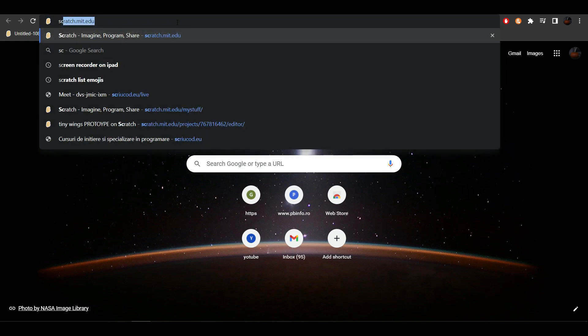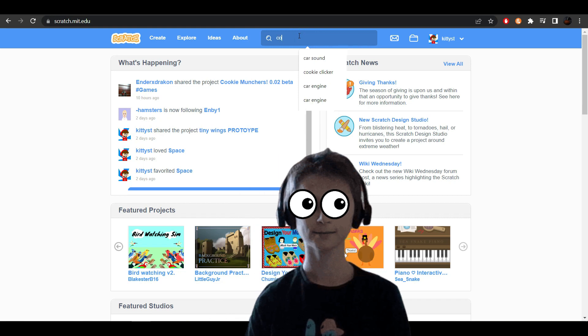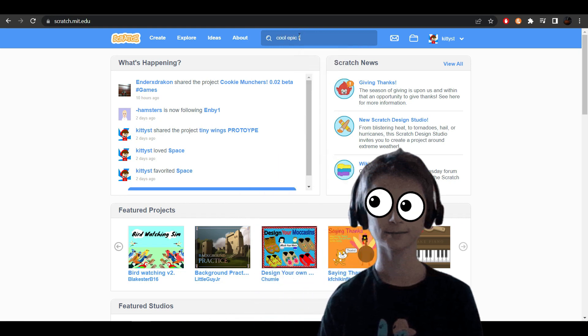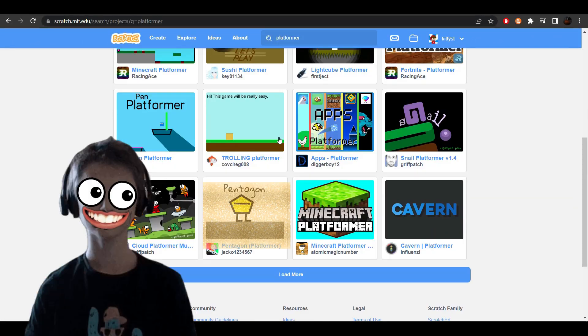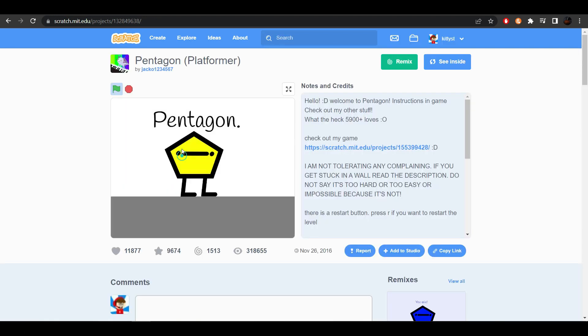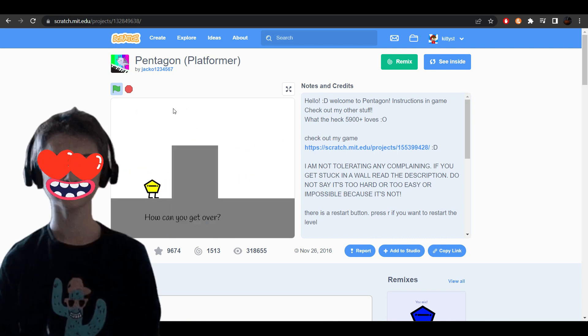Tell me I'm not the only one. You just hop on to Scratch and search for a cool, epic, and awesome platformer. What could possibly go wrong? You find the perfect one, a shiny, nice-looking platformer game. You press play, and you're like, wow, this game is awesome. Let me make a platformer too.